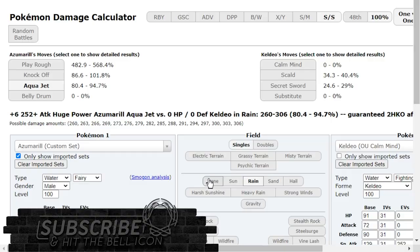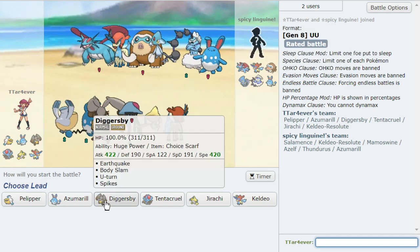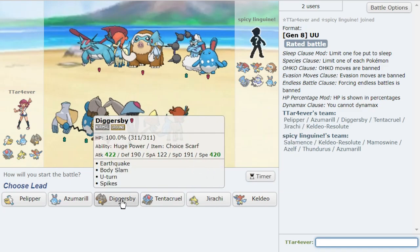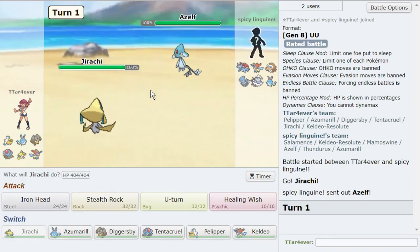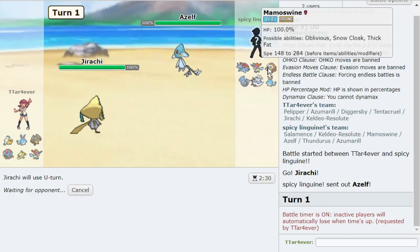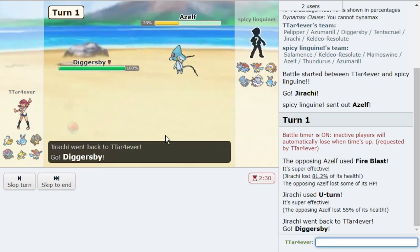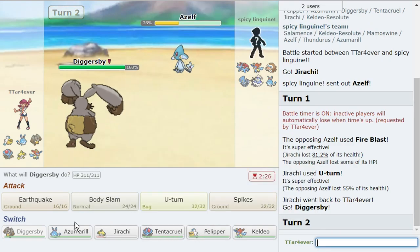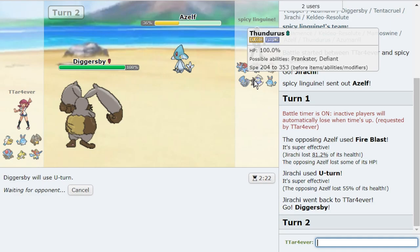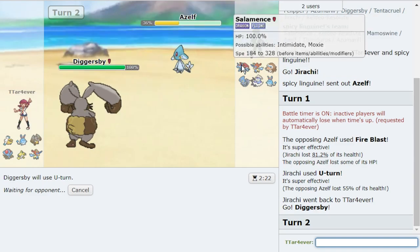Let me make sure rain is not there. Let's look for a game. If y'all enjoy it, feel free to leave a like and subscribe. Belly drum Azumarill is amazing here. It also looks like my opponent happens to have a belly drum Azumarill as well. What I want to do is lead off with my Jirachi and U-turn on the Azelf. I expect them to either taunt me or potentially opt for rocks.